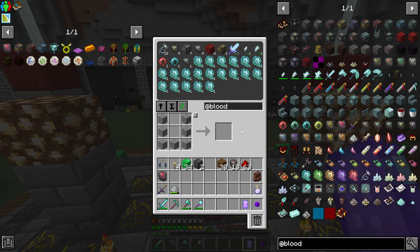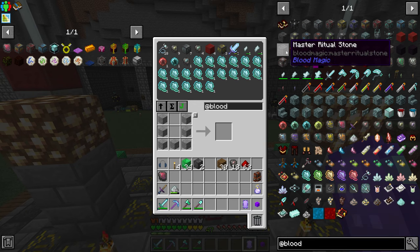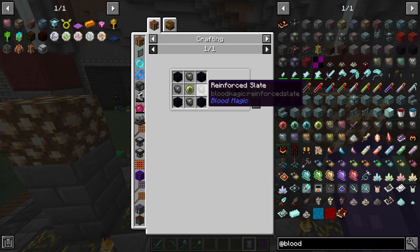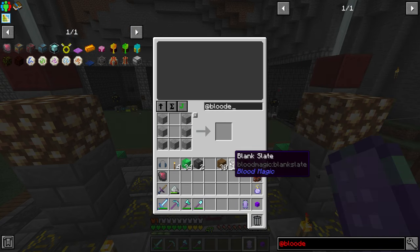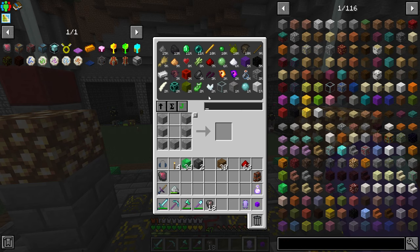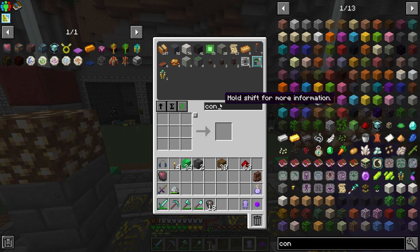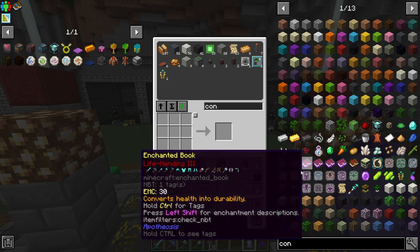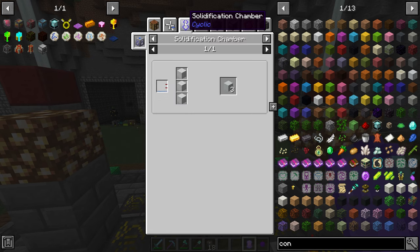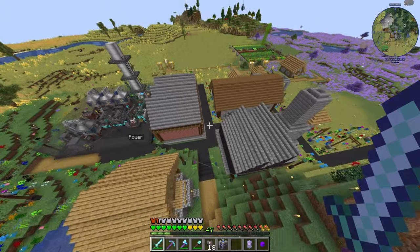Going back to blood magic, we need to set up automation of life essence. We need about 36 or 38 ritual stones and one master ritual stone. The ritual stone recipe uses reinforced slates, so I need to make a lot more of those — meaning way more white concrete. Rather than placing it manually, I can use the solidification chamber with water. Let me make one quickly and head down to the mechanism area where I have sinks set up.